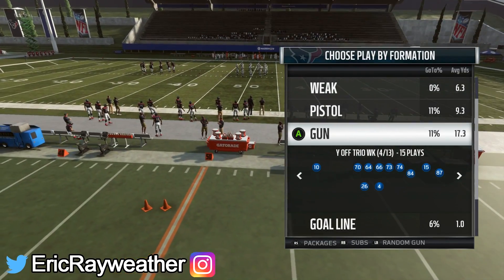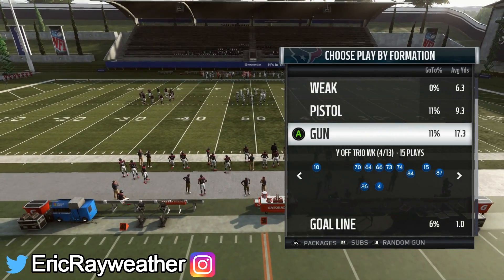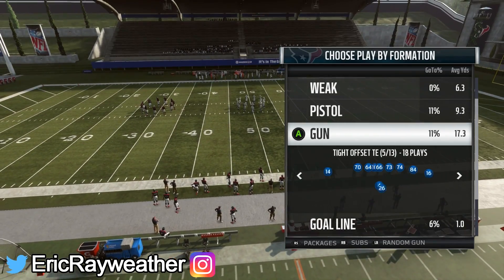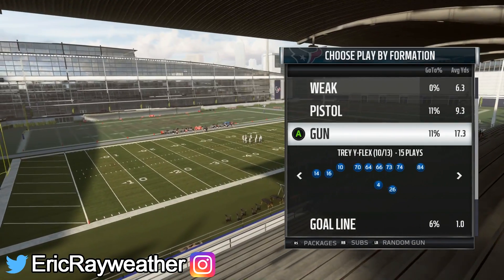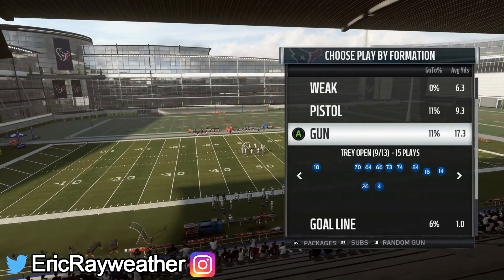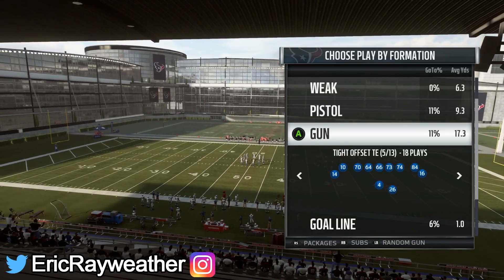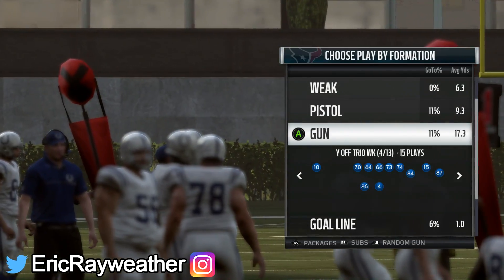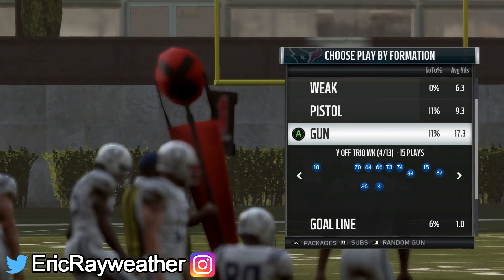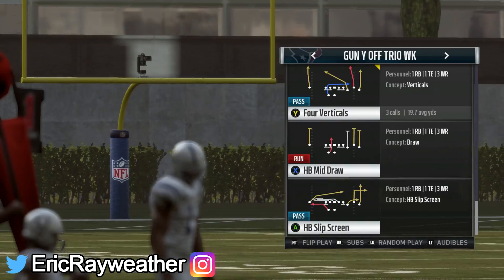In every playbook in this game, you have certain types of trips formations or trio formations. You can see I'm in the Saints playbook right now — this is the Y Off Trio Weak. But if you scroll through, there's others like the Trey Y Flex and the Trey Open. Pretty much any formation with three receivers to one side — not necessarily trips tight end, but the trios or Trey formations — a lot of these have good plays in them. But what they all have in common is the play Four Verticals.